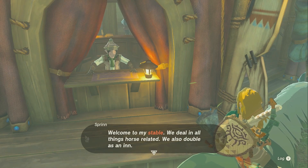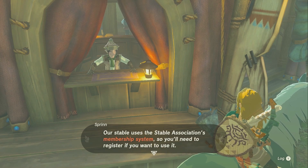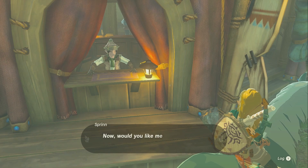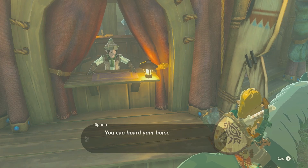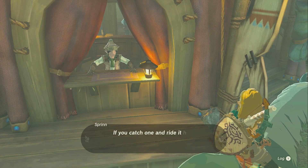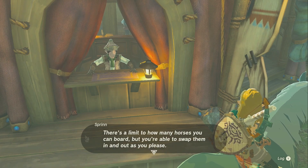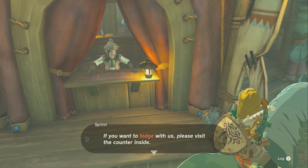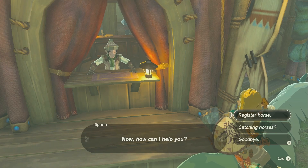I've got a stable — we deal in all things horse related, and we also double as an inn. Seems you're not a member yet. Our stable uses the Stable Association's membership system, so you'll need to register if you want to use it. May I ask for your name? Link. All right, Mr. Link, you're all signed up. You can board your horse companions with us and summon them as you please from our network of stables. If you catch a wild horse and ride it here to register, it'll become your horse companion. There's a limit to how many horses you can board, but you're able to swap them in and out as you please.